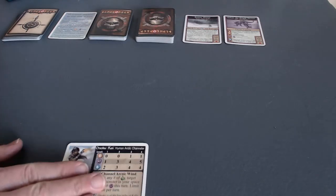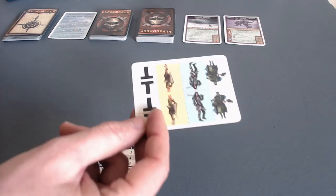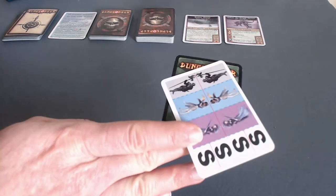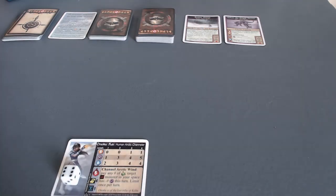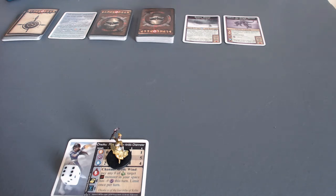That's my character card, and I'll put it somewhere I can see it. I'll add a little counter die to keep track of life. In the card game set, it comes with little paper tokens that you can cut out, fold over, and move around the board. I'm not going to cut up those cards — instead I'll just use a little miniature that approximates Onoku Kai.